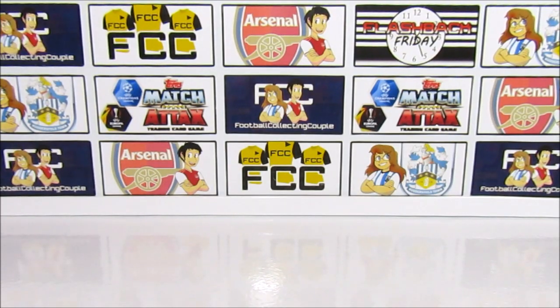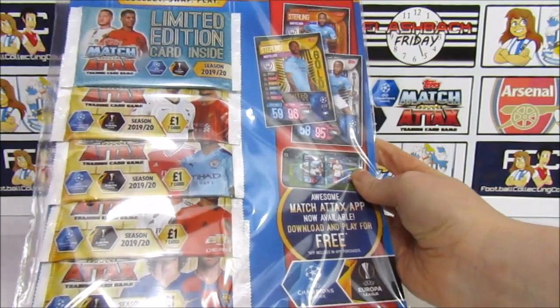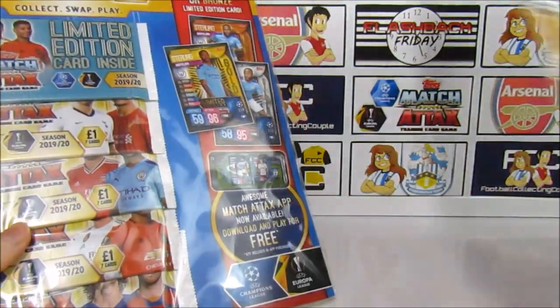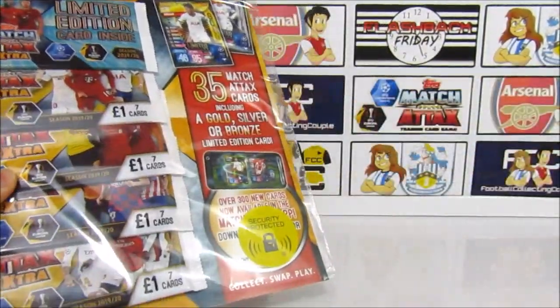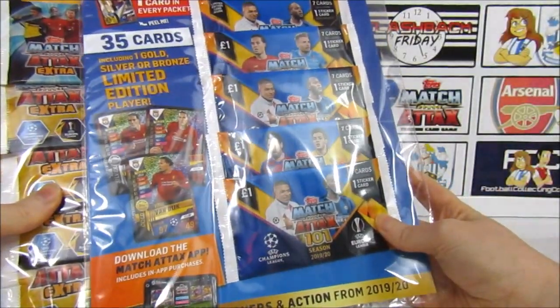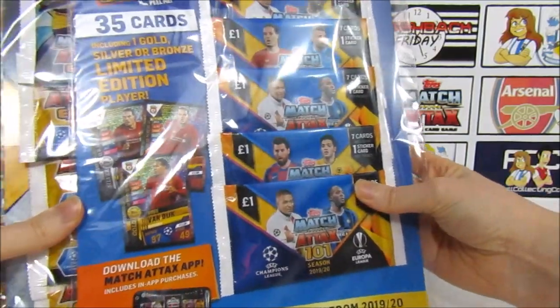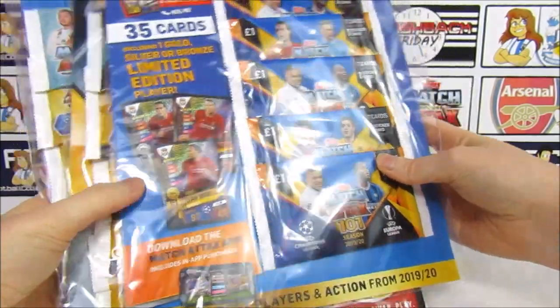Hello, we are Football Couple! Today we are going to be opening one of every Match Attax multipack that was released for the 1920 season. We've picked up a multipack from the main collection where we can get a Sterling limited edition, a multipack from the Extra collection where we can get a Solin limited edition, and a multipack from the 101 collection where we can get a Van Dyke limited edition. So that is all three Match Attax collections released this season.